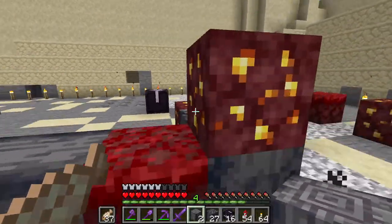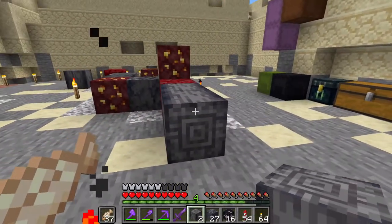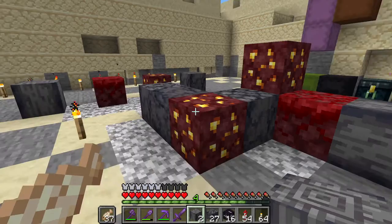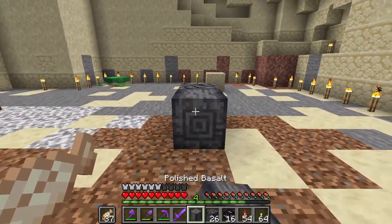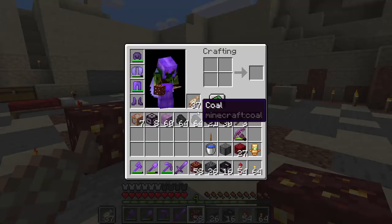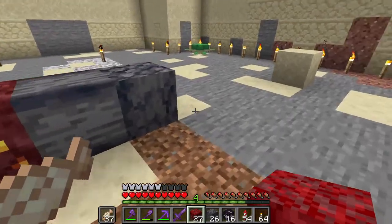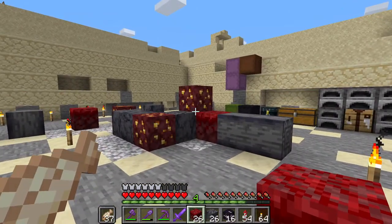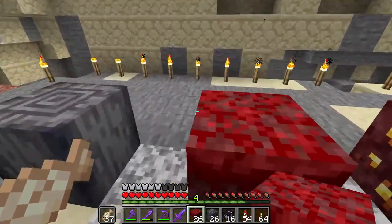So one jigsaw block can make like an entire structure. And if you generate it another time, it's going to be different — maybe you get one of these, one of these, and then like three treasure rooms and you get super lucky, and there's not even any of the boss mob areas. So that's kind of why it's so cool: you can randomly generate structures based on a target pool of rooms.